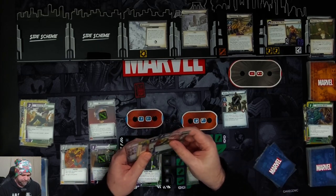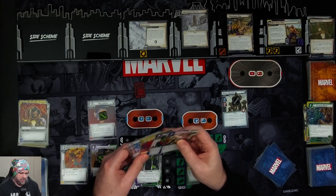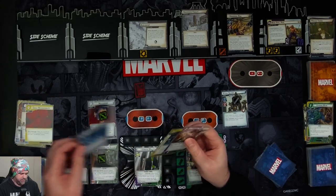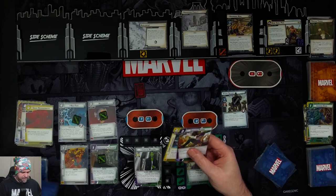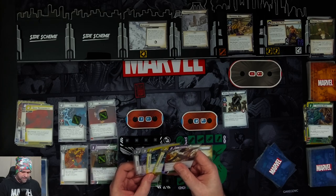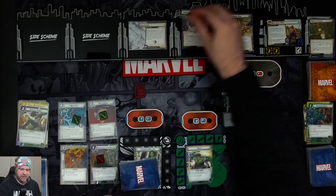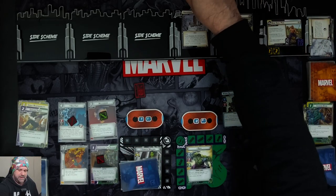Jen is first player. We spend three and four resources to put in Nick Fury. After Nick Fury enters play, we draw three cards: Icon Intelligence, Queen Carrier, and Espionage. We exhaust Superhuman Law Division and spend a mental resource to remove two threat from the scheme. Nick's going to thwart the other two off here, taking one consequential damage.